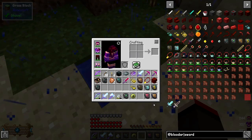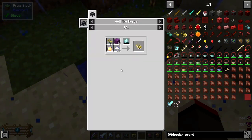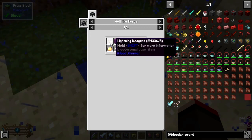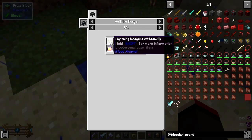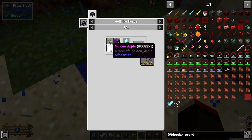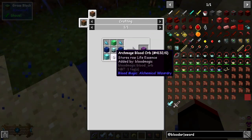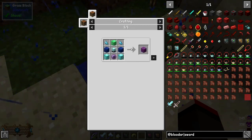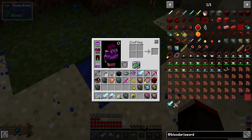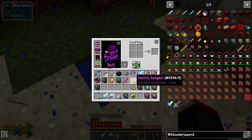The signal of divinity needs a divinity reagent, which is extremely hard to make: 16 nether stars, 32 lightning reagents, four enchanted golden apples - which are different from regular golden apples - a crystal cluster, lots of diamonds, an archmage blood orb, lapis blocks, and two awakened crystals. Plus more nether stars in a block of emerald and lapis. I've got enough nether stars, but finding enchanted golden apples is going to take a long time - I've been hunting around and haven't found any yet.